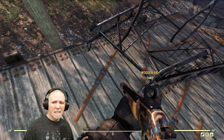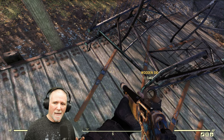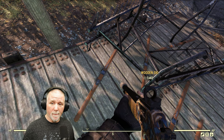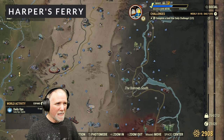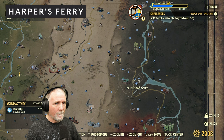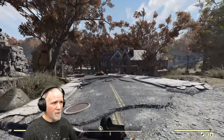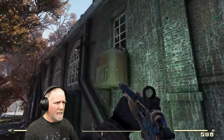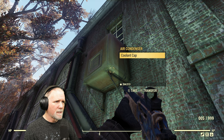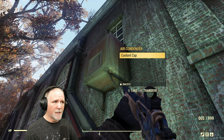Our last aluminum scrap item location has a bit of a trick to it, making it one of the best locations in the game for aluminum. We're going to Harpers Ferry — it's on the east side of the map. We'll take the Borough South waypoint to give us the best starting spot. Here we are at the Borough South. Where we're heading is to that armory building right there. On the side of the building you'll see these little air condensers, and inside they've got coolant caps. The coolant caps scrap down into two aluminum each, so we're going to grab that.